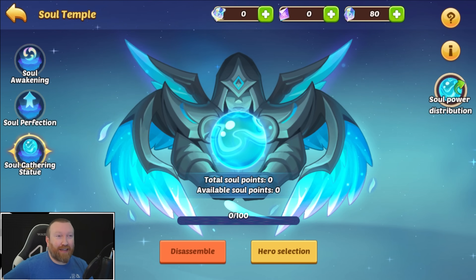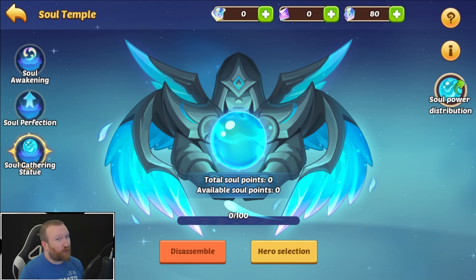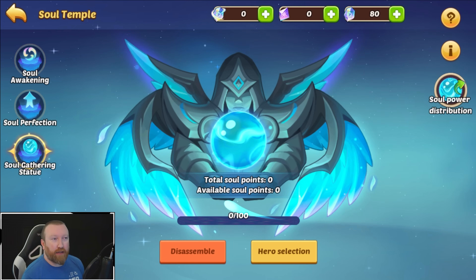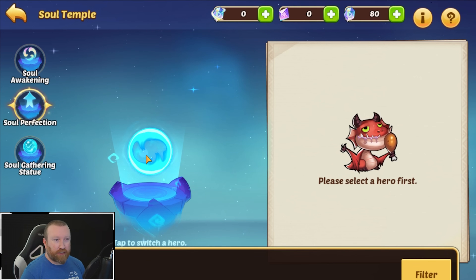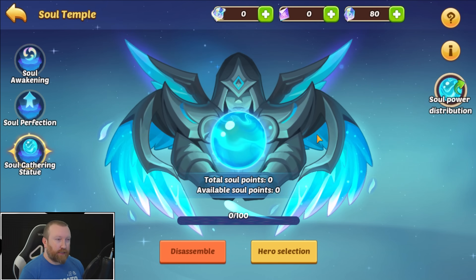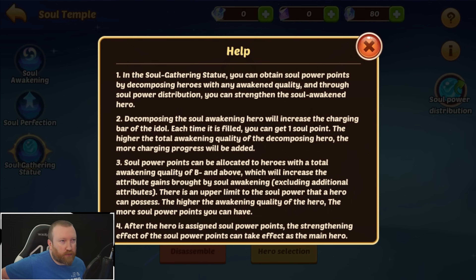We're back with more Idle Heroes, and as promised we are on the TapTap servers — the Chinese TapTap servers where they test new game modes and features more frequently. We have the Soul Temple and the Soul Gathering Statue. Remember the soul perfection system last time? That was complete garbage. Hopefully this one is a little bit better. You can kind of see the interface here — let's take a look at the rules.